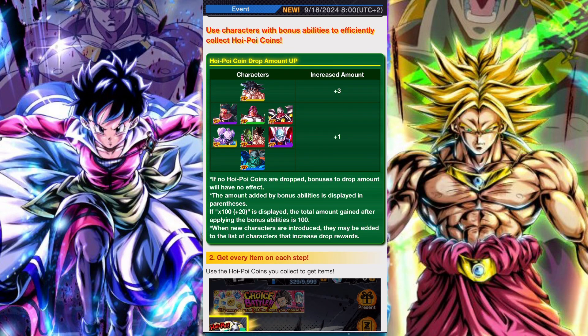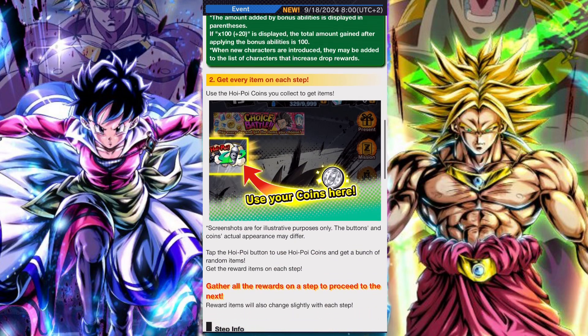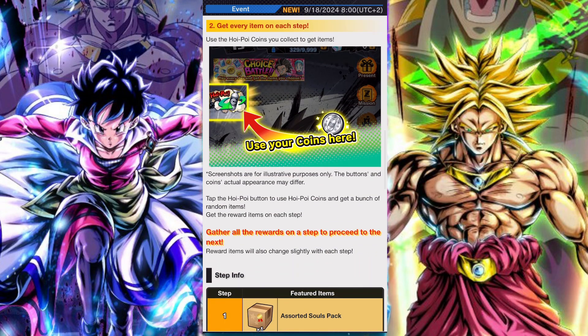There are also units that have increased drop rates for Hoi Poi Coins this time around. A lot of them are summonable units, but the Bojack is free to play, and more units should be added to this list when they're released.